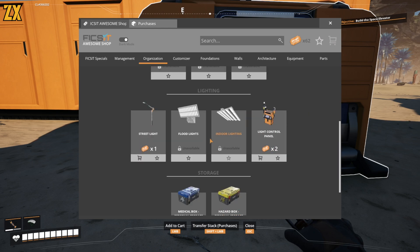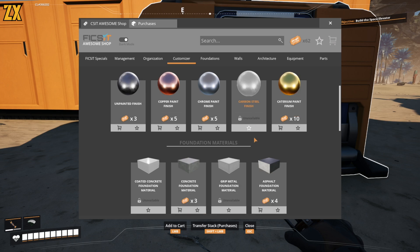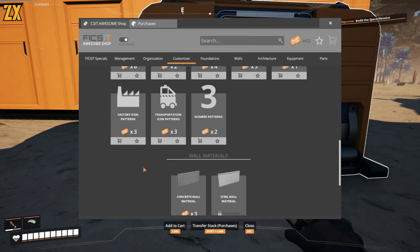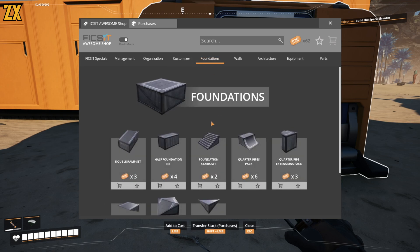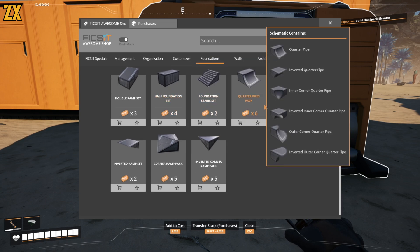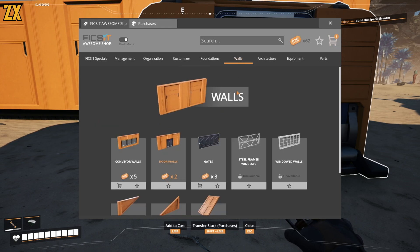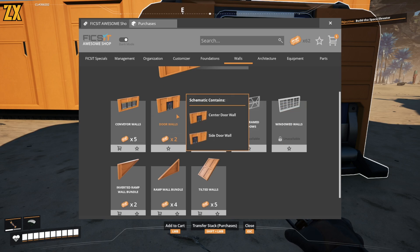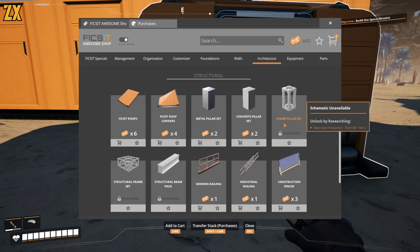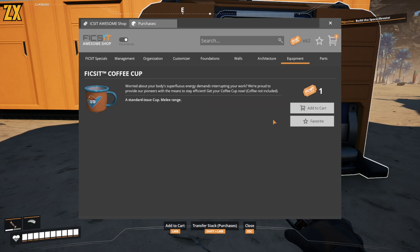We got streetlights. Ooh, finishes — carbon steel, coated concrete, concrete foundation, asphalt — lots of patterns. Some walls. What about foundations? They have stairs! We got to get a door. A ladder! So many cool things. Construction fences. Modern railing. Fix-It coffee cup — we're going to add that, definitely want that.